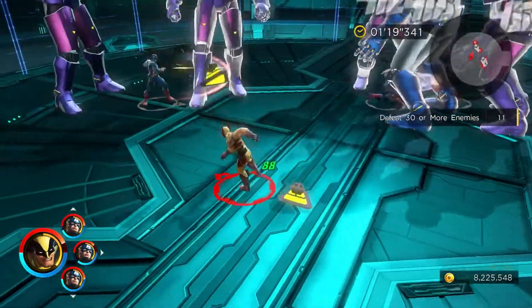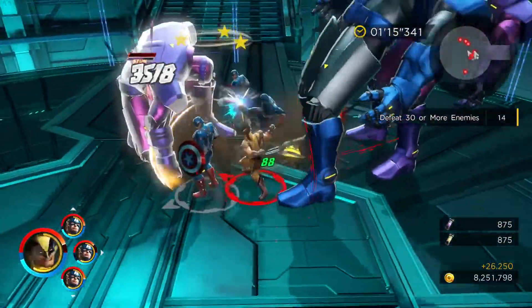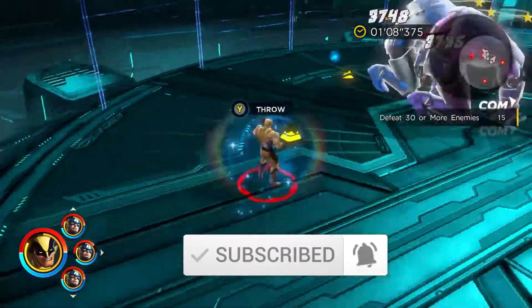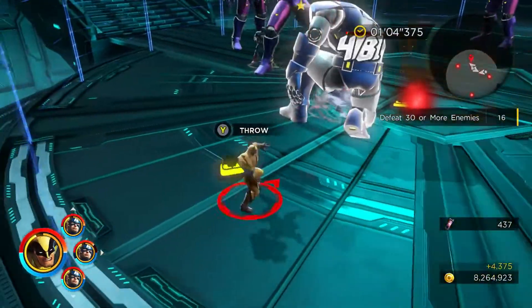Pick the character that you want to use. For this video I'm going to use Captain America since he is level 6 and I actually need him right now. What you want to do is have three Captain Americas on your team, and then you're going to pick the strongest character you have — mine is Wolverine since he's almost level 60.